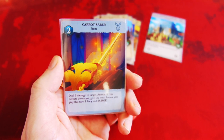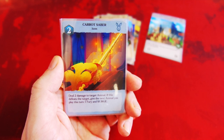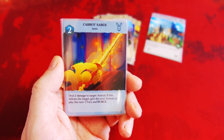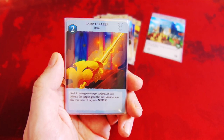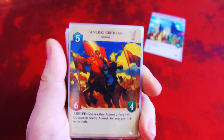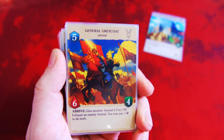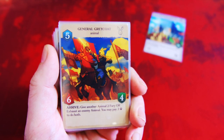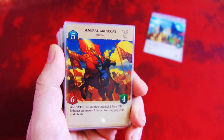We also have the Carrot Saber as the item for the Rabbit Faction. It costs 2 to play and says: deal 2 damage to target animal. If this defeats the target, give the next animal you play this turn 1 fury and surge. The rabbits seem to just want to smash face — do damage and attack, which doesn't surprise me. Looking at their faction leader General Greycoat, it just has that charge look to it, holding the Carrot Saber. I definitely see this being really good late game — put this out and just start smashing face.